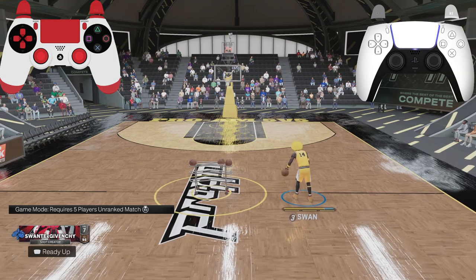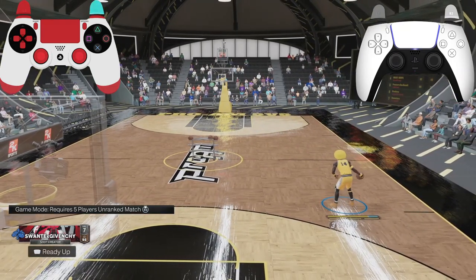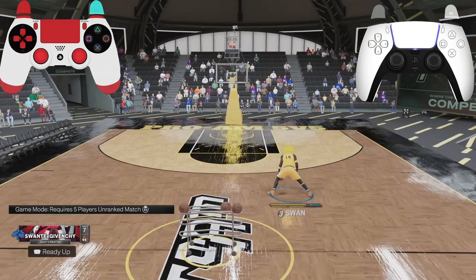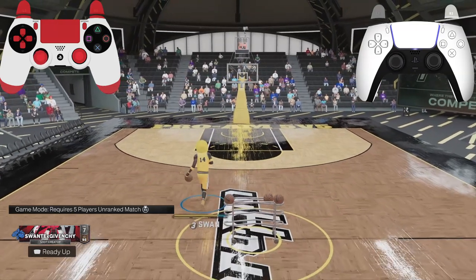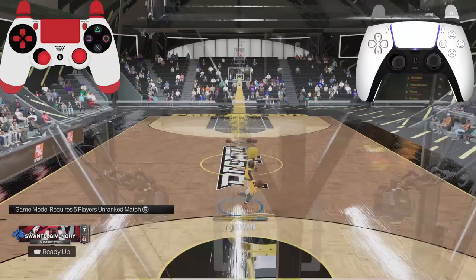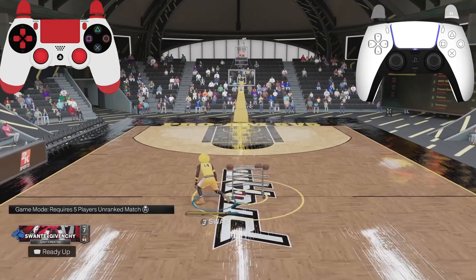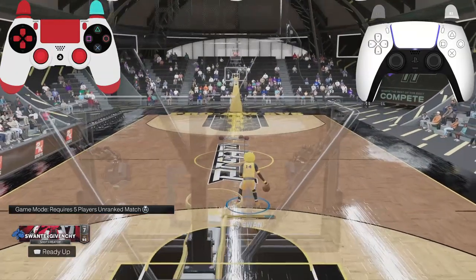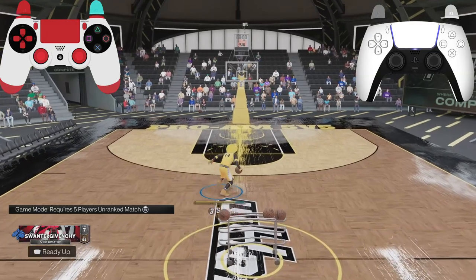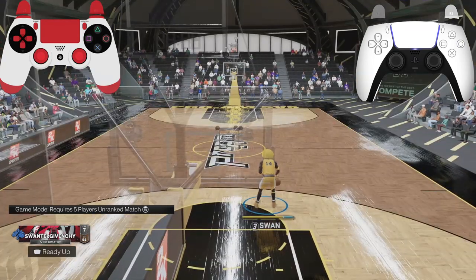If you want to throw it between your legs, you have to go lower on your left stick and throw it between your legs doing like an east-west. I'd be lagging online so I can't dribble like this because it's gonna give me some long dumb cross and I'm gonna get ripped — the lag delay is mad annoying. You see that cross right there? It'll make you do that online. That shouldn't even be in the game. It makes the game way less fun.